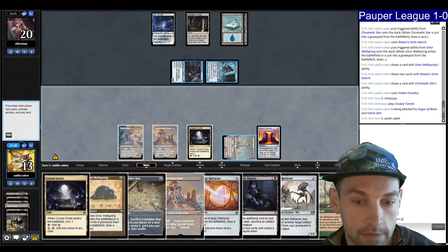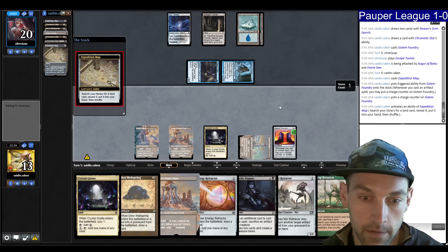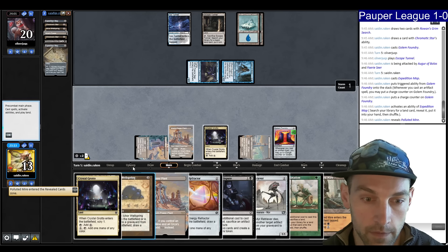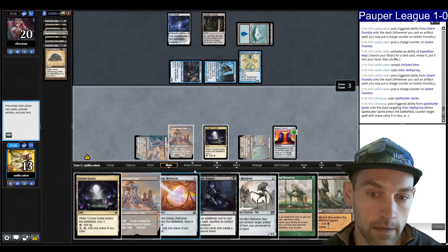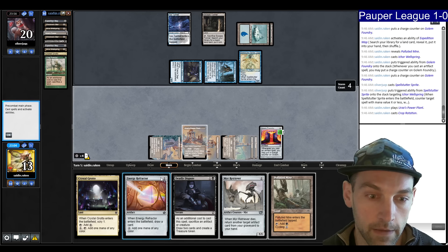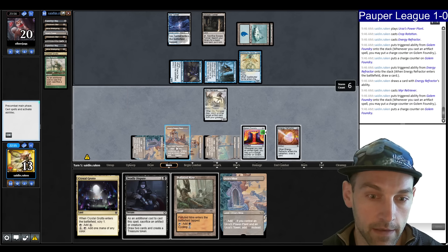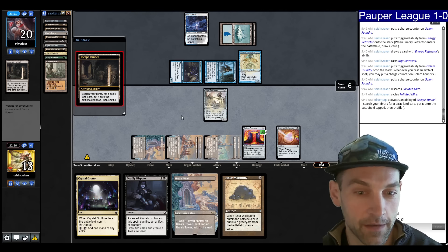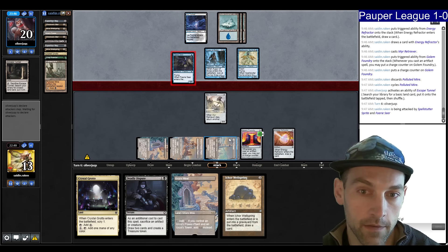Snuff out from the opponent — we'll be able to drop some stuff. Ichor Wellspring, make black, Grim Search the Wellspring. Find Mere Retriever, Deadly Dispute, and Golem Foundry. Play the Golem Foundry because I can get it back with Mere Retriever. They didn't have Spell Pierce — now we're in a really good position. It's very difficult for Fairies to beat an onboard Golem Foundry. Expedition Map, get another tower. Grab the Cycle Land. Play a Wellspring — they use Spell Stutter Sprite to counter it.